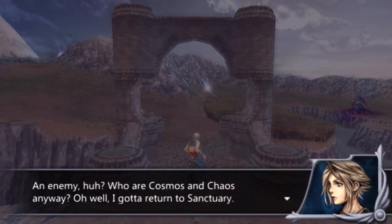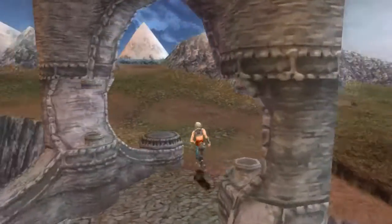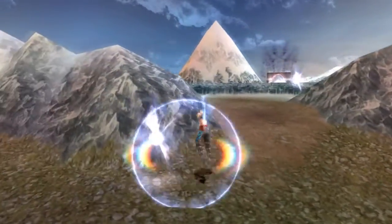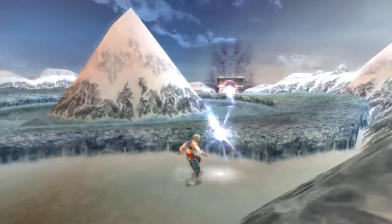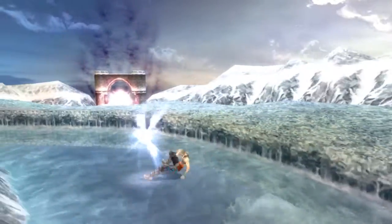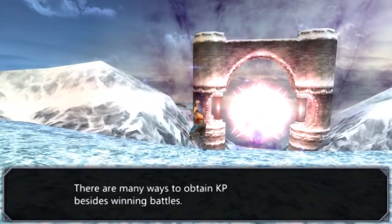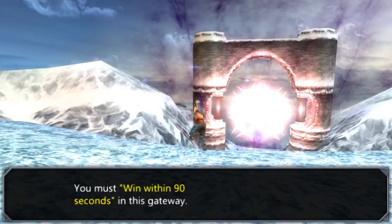An enemy, huh? You're Cosmos or Chaos anyway. Oh well. I gotta return to Sanctuary, behind the large snowy mountain. I think rolling might be faster than actually walking. Let's win by 90 seconds in this gateway — the gold gateway.